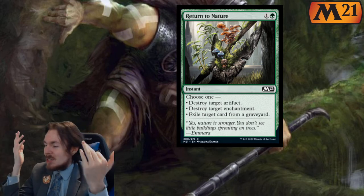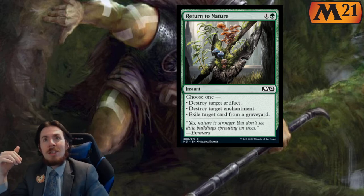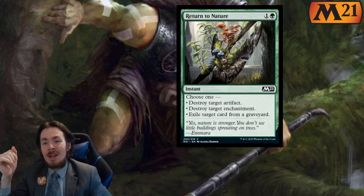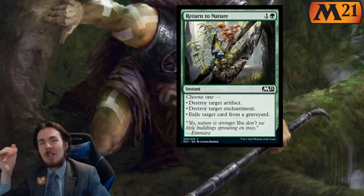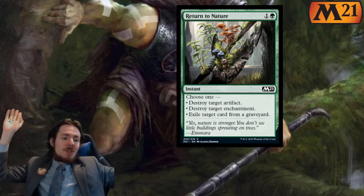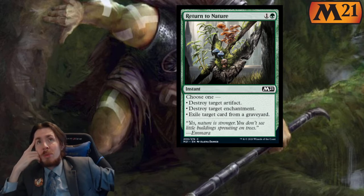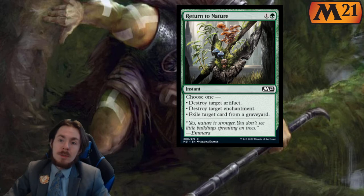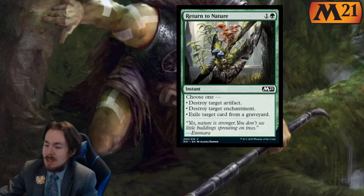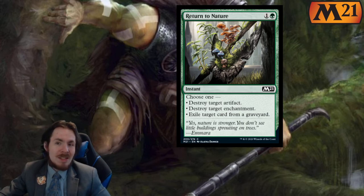Return to Nature reprint. We like it — it does a good job for what it does. There are other cards that just kind of overshadow it though, like Soul-Guide Lantern to exile things, and if you're trying to destroy artifacts or enchantments there are just better options. You can run green with black and use Assassin's Trophy, or run white which has plenty of removal for enchantments and artifacts. In limited, I would not play this — maybe sideboard, so 1 out of 5. In constructed, 0 out of 5, but it's a solid reprint.